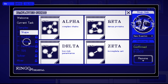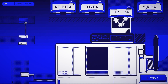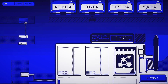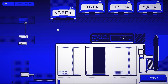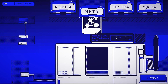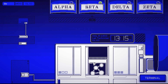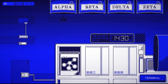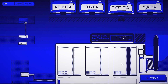Alright, going through all these samples — shapes and numbers. That's all we have to worry about: alpha, beta, delta, zeta. Alpha, beta, beta, beta, zeta, zeta, zeta, alpha, delta, beta, beta, beta, zeta, zeta. I think we pretty much got this. I say that, but I'm going to screw up big time — we already know it's inevitable.